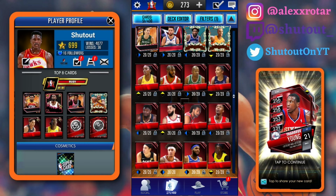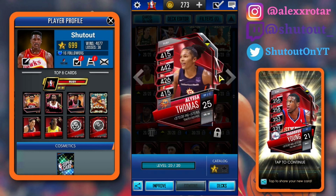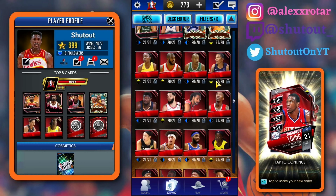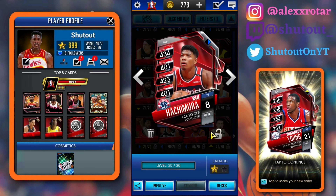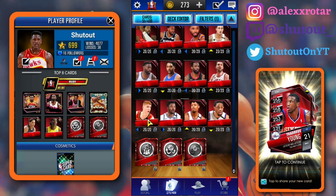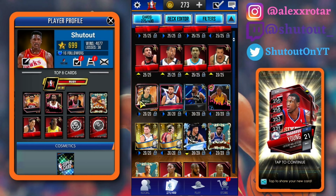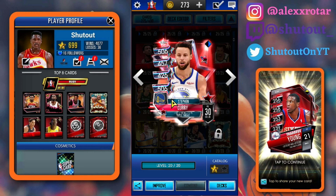Over the weekend we got a Kelly Oubre, which is a really solid pull. I believe we got an Alyssa Thomas and a Rui Hachimura, which was a really, really nice pull. And then obviously we got Kevin Herter in the Core Domination as well. We're looking really good — we got a ton of cards. We also have this Steph Curry, which we ended up pulling from the fusions — I believe it was our first fusion we got him from. He's a really good card and hoping we can get a pro pretty soon.